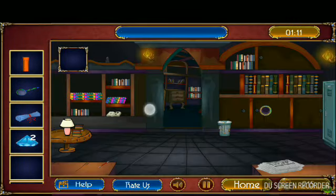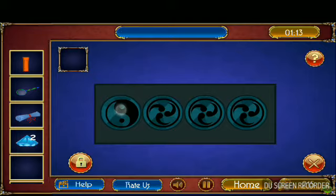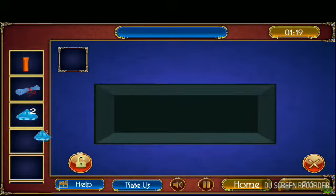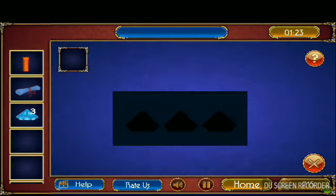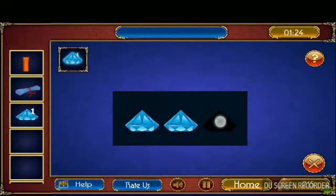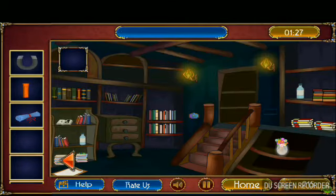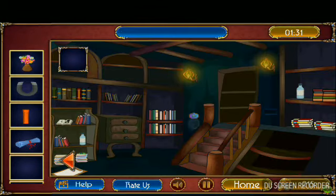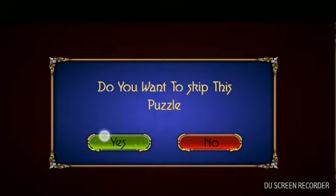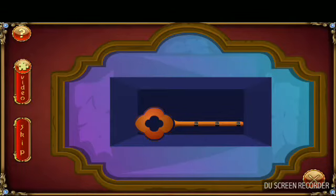Second is like that. Okay, now go there. Okay, we got the diamonds and magnet. Skip this puzzle, we got a key.